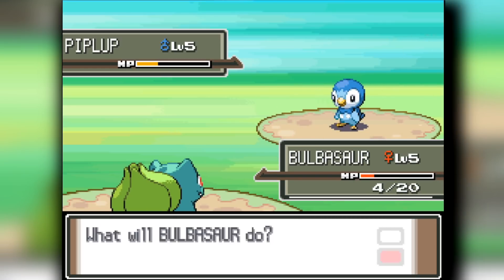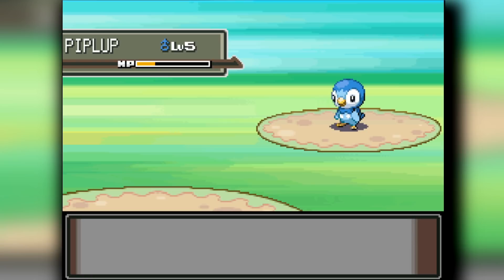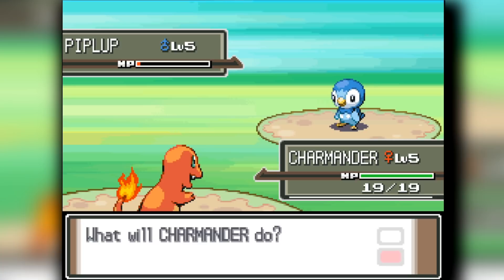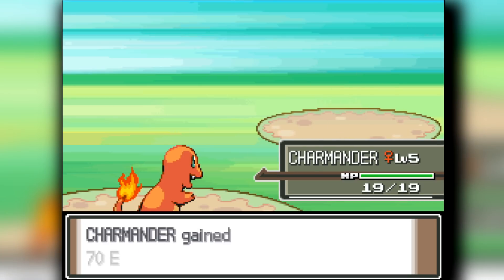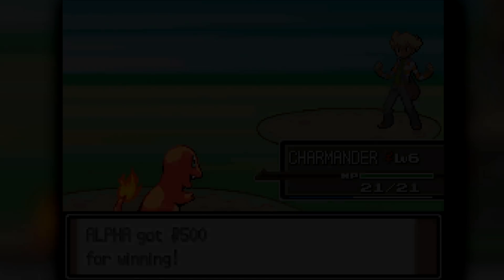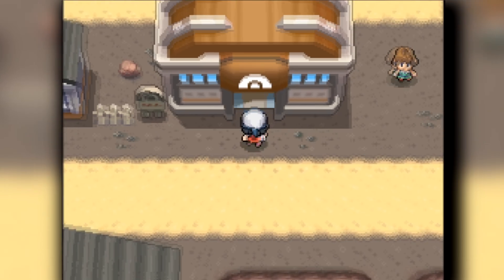My favorite obviously is going to be Charmander. People could disagree - people could say it's overrated - but I love Charmander so much. However, Charmander would not be useful in the first gym, not as useful as the other two. We're going to stick with training up Squirtle and Bulbasaur throughout this, mainly Squirtle because Squirtle has more defense.